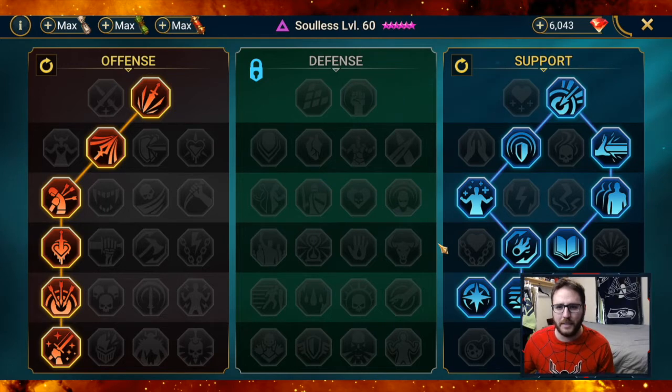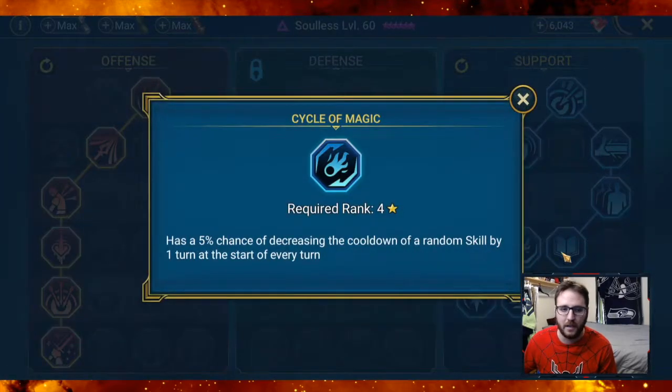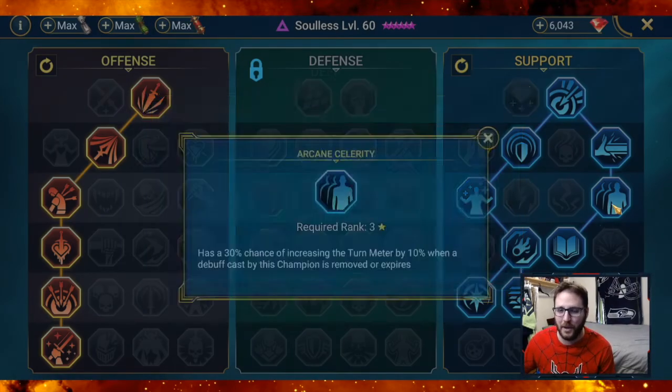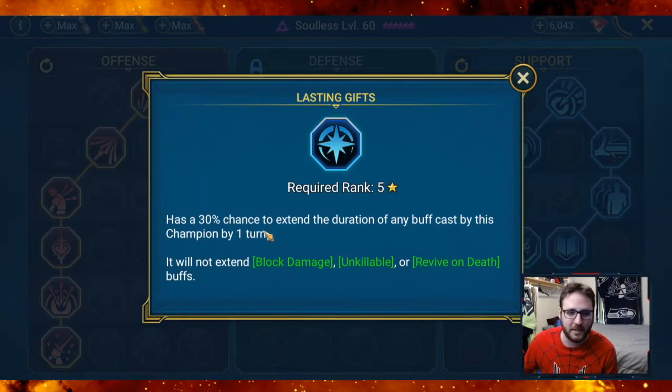Now let's talk masteries. Originally I built him up in the defensive tree since he's based off of defense, but I wasn't super impressed. Then I looked at his A3 again and saw that big shield, and noticed in the support tree there are abilities that enhance shields — so I switched to the support tree. I've got all the abilities that enhance shields in there, which makes that shield even bigger when he uses his A3, making him even more tanky.